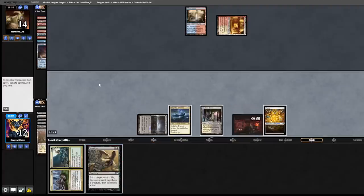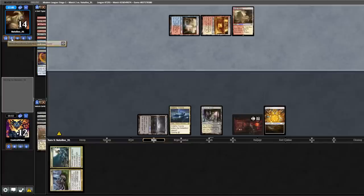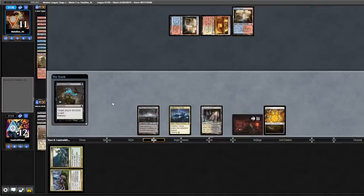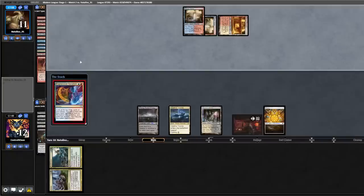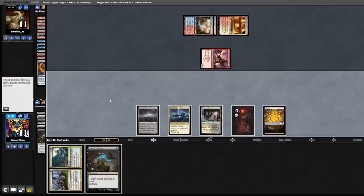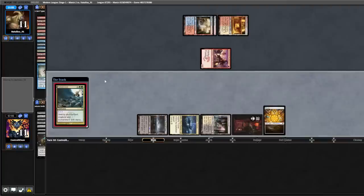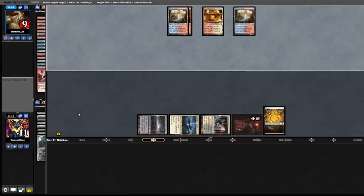Another Invasive Surgery. Opponent casts Adoration, Metamorphosis, exile. Fetch Shock, pass back. We cast a Raven's Crime, they discard a Lightning Bolt, another Iteration. They play out a Swiftspear, hit for one. Back to us — another Raven's Crime, discard a Spell Pierce. We Punishment for one. Back to them, they hit a land, Shock, and Breach enters the battlefield. Yikes.